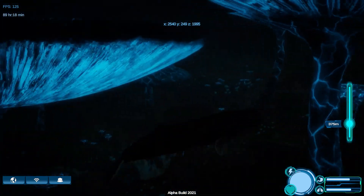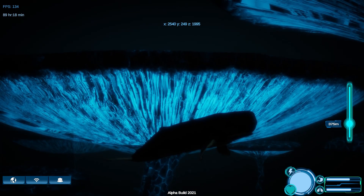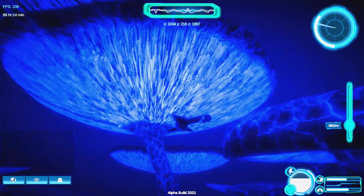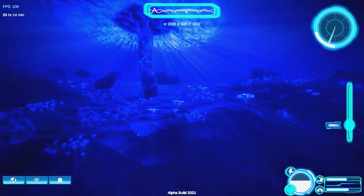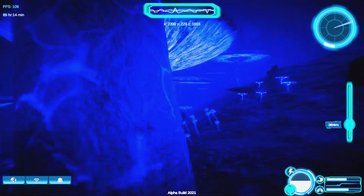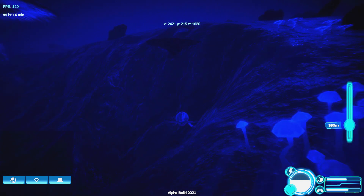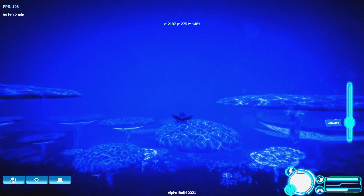I want to hide the HUD — please give me an option to hide the HUD so I can take pictures, because now they're really annoyingly there. Something can go through the ground, that's nice but I can't do that. So this is the Depth.